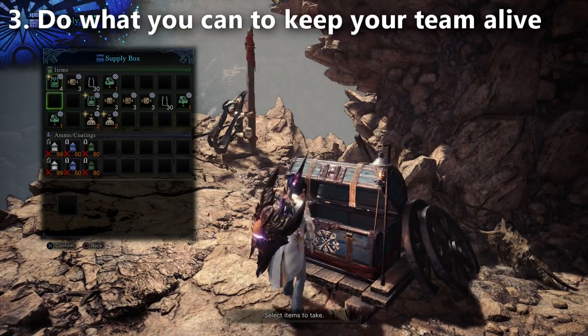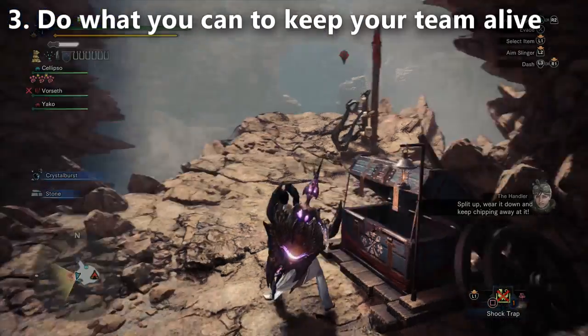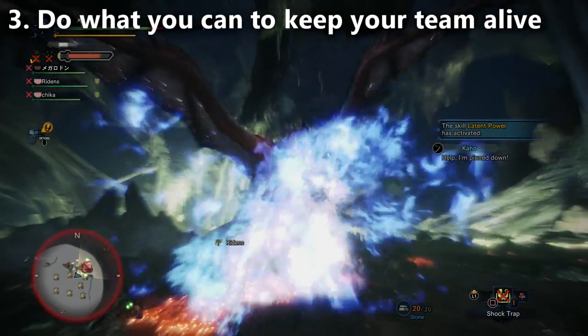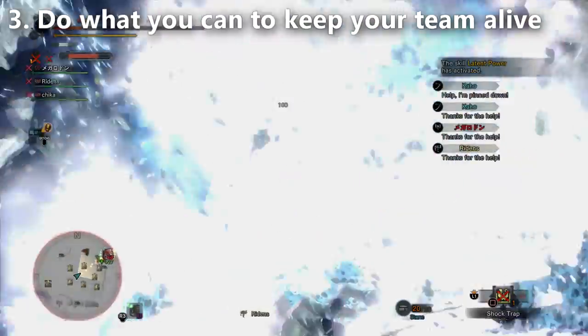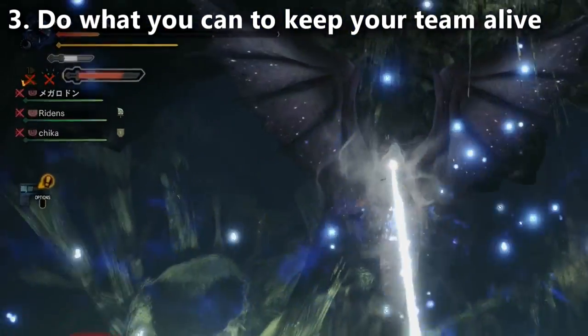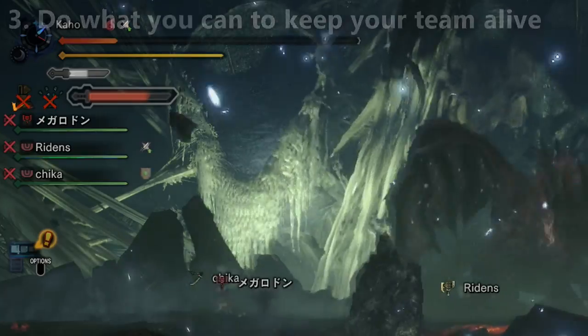Just grab yours — don't grab everyone else's. If Safajiva ever grabs somebody, after the move ends your teammate gets knocked to the ground with fire blight and one HP. That's when you want to heal them before that tick of fire blight finishes them off. You can protect them from that fire blight, saving them from the grab. You can also interrupt the grab with the flash pods.